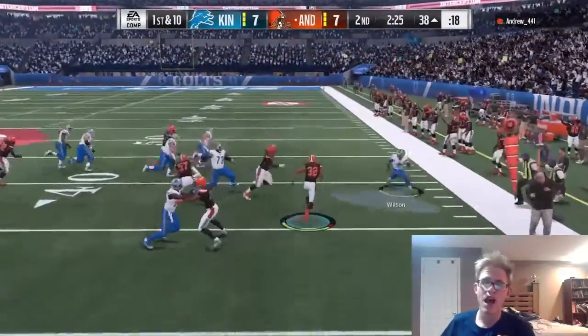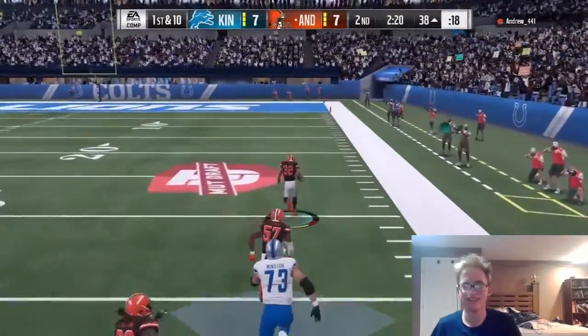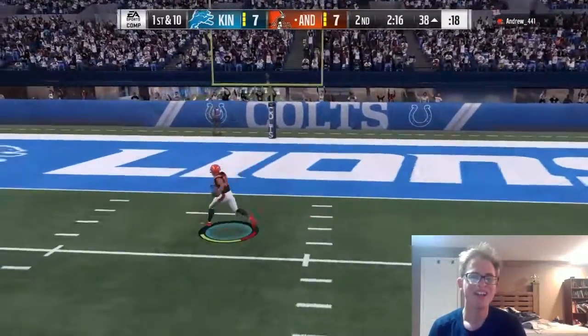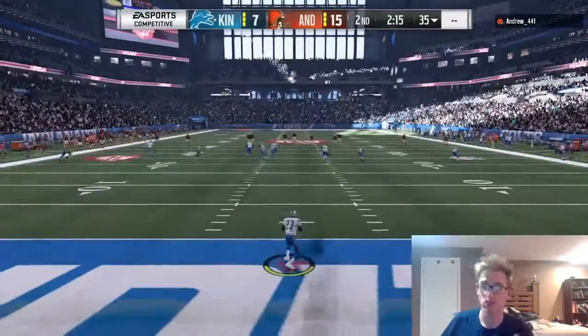We throw a pick. Somehow I completely miss him — he breaks a tackle, Kenny Vaccaro, and it looks like he's going to take that all the way back. He runs around, messes with me, and gets into the end zone for six points. He went for two, so we're back with Troy Vincent to see what we're able to do.